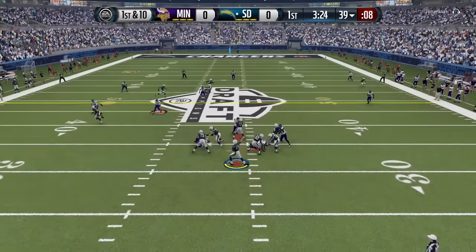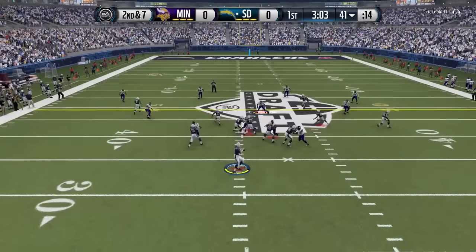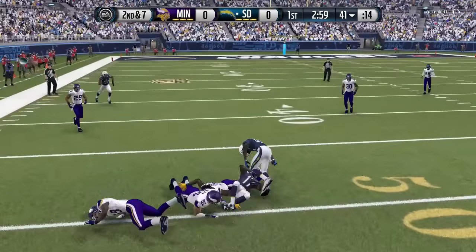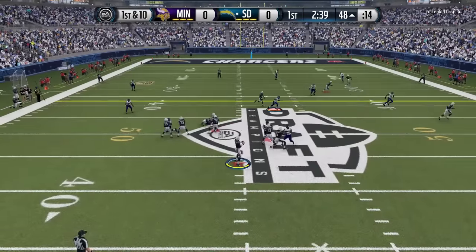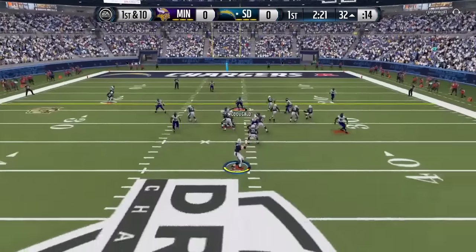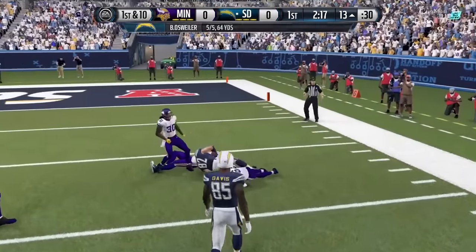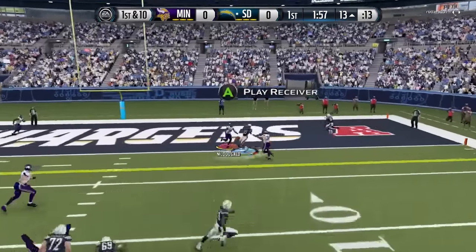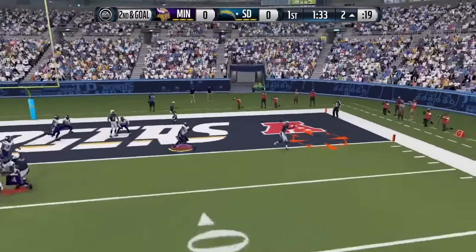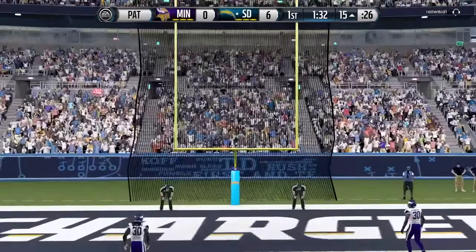We're one step closer to that championship. Brock Osweiler finds Jason Witten out across the 40-yard line, and my opponent is driving on us already with Osweiler at quarterback. He completes another pass out across midfield — Osweiler is throwing dots, literal dots. If he could throw this many dots in real life he would be a great replacement for Peyton Manning, but trust me he's not that good. He finds his man for the opening touchdown and we're already down seven-zip.